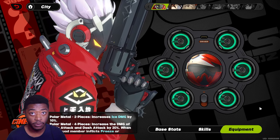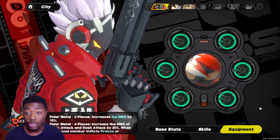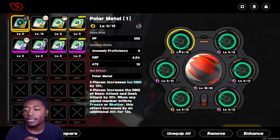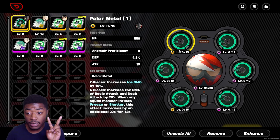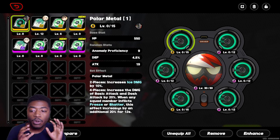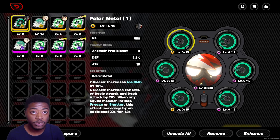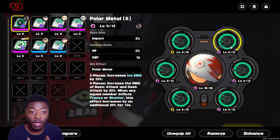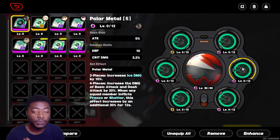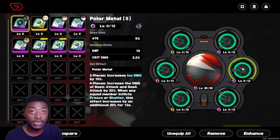As for number two, this is really important. I've had a handful of people ask me and wonder if they're doing something right or wrong here. When you have a four piece set — I have Billy here on the ice set — two piece gives ice damage by 10%, and four piece gives the rest of the passive. People were wondering if you have the same two piece again, do you get another bonus? They thought if you had another two piece, you would get 20% ice damage. No, that is not the case. Please do not use six piece sets thinking you're getting an extra bonus. Nothing happens when you have a six piece set of the same thing.